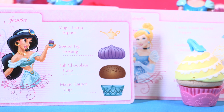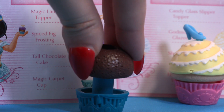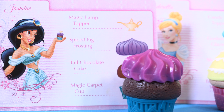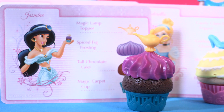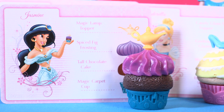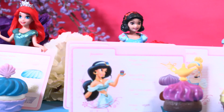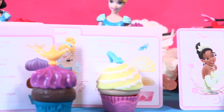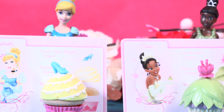And of course for Rapunzel, the golden sun — isn't it so Rapunzel! And last one we have Jasmine: she has a magic carpet cup, tall chocolate cake, spiced fig, and of course the magic lamp — how cute is that, little wonders! They're all so beautiful, just check them out! I really don't know which one to choose. Which is your favorite, little wonders? Let me know by commenting below! Thanks for watching — if you enjoyed this video hit the like button and subscribe to our channel now to become a little wonder!